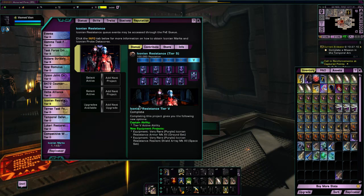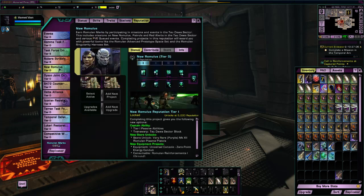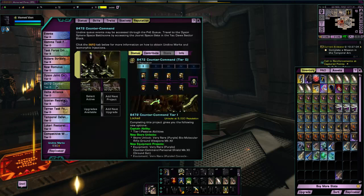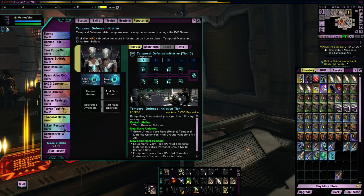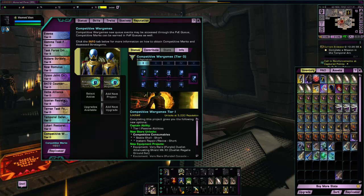Your goal is to set up these projects all at the same time, as I just did — see how they're all on cooldown. Because I have them sponsored now, instead of taking 40 days to go from Tier 0 to Tier 5, it will only take 20 days because I'm getting double the experience for each project.